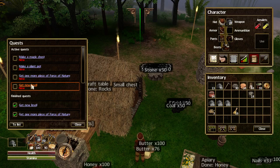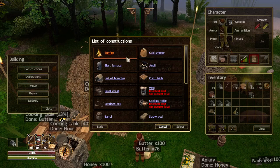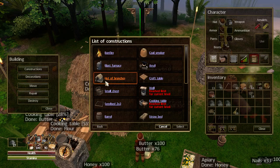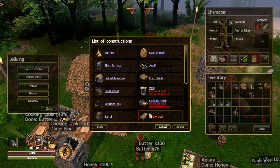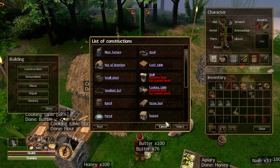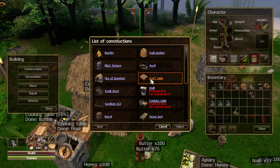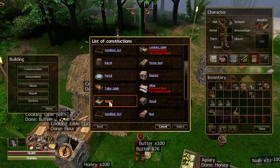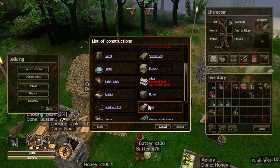Let's have a look at the buildings to see what's unlocked that I can now make. I've not been doing any of these duplicates yet but I should. I'm not really interested in the hut of branches or the dugout since I don't use ground chests. I will perhaps try the barrel since someone commented they're good. So I can do another crafting table, another tailoring table, another apiary - cool - another four-by-four seedbed, and I can make a proper bed now.